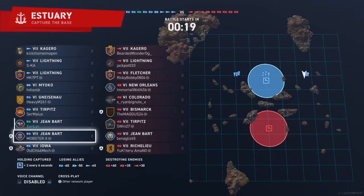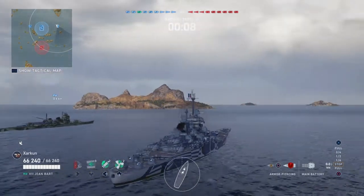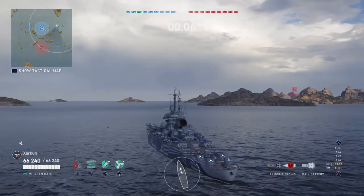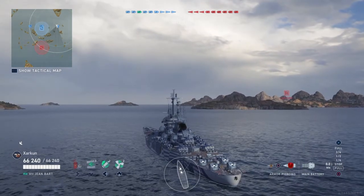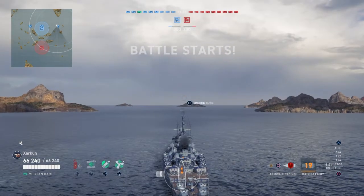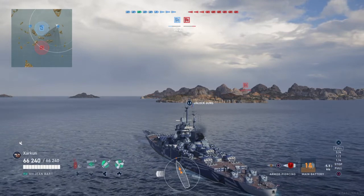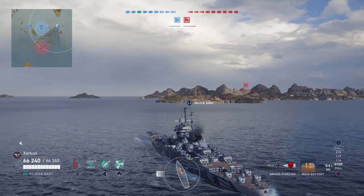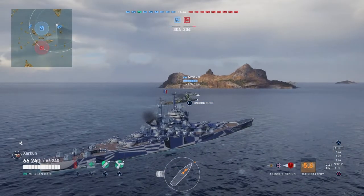We've got a battle here on Estuary, and we are in the Jean Bart in one of the flank spawns. The match is about to begin. Team composition: we've got three destroyers on the enemy team, a single cruiser, and the rest battleships. We are going to reverse a little bit so that I am able to angle the bow of my ship in towards where I believe the enemies are going to spawn.